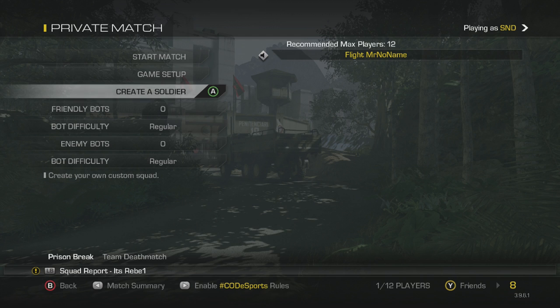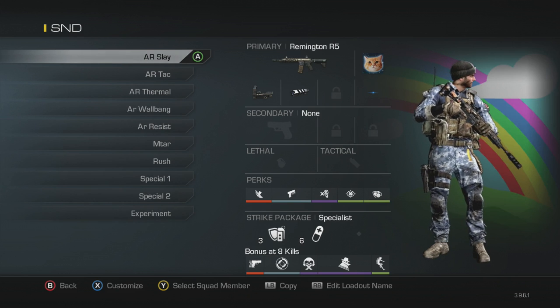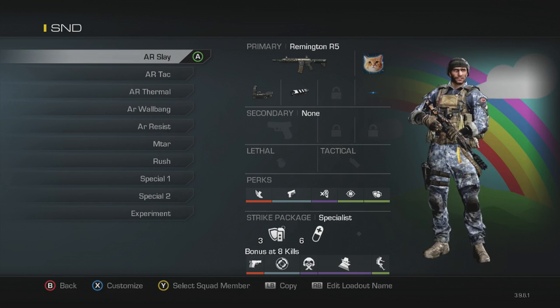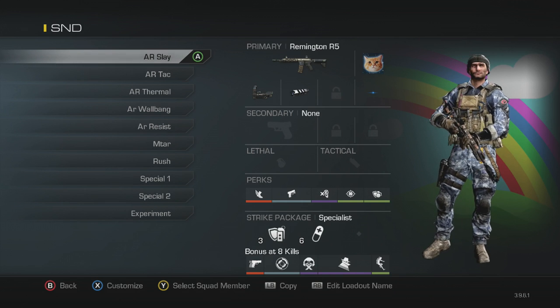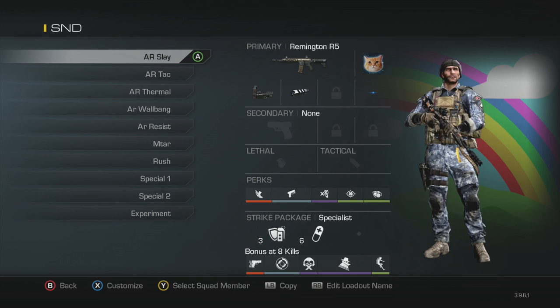This is an updated version. I know I've had several in the past, but it's been a couple months, so some of you have been wanting updated ones, so here you go. First thing you'll notice is that my AR classes — I'm no longer using grip on them unless it's a thermal class. I've switched to muzzle brake because I feel like I can handle the recoil better now, and I want that extra damage.